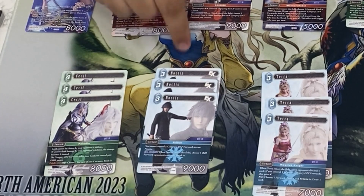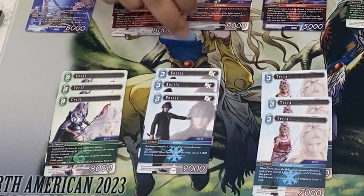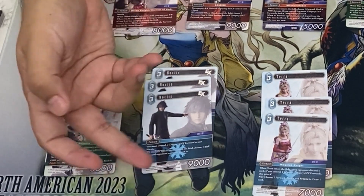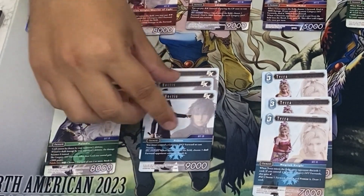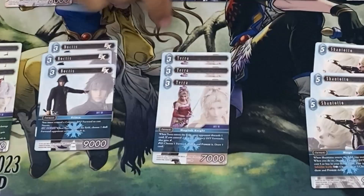Next up we have Noctis, which has an EX burst. The first condition: you can only play this card if you control another DFF forward. With stats of 9k at 3CP, it seems pretty fair. When it comes into play, you can choose a dull forward your opponent controls and break it.